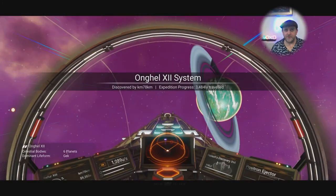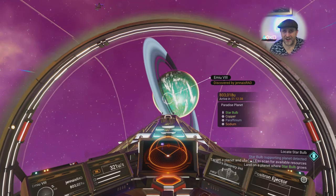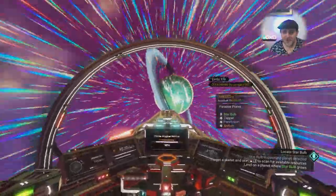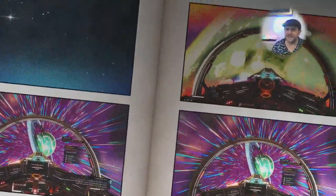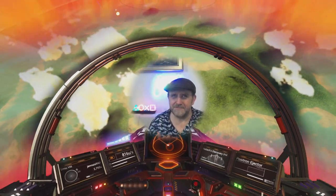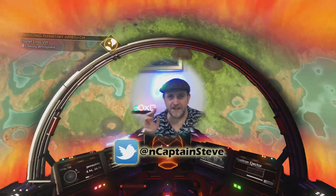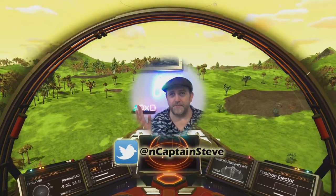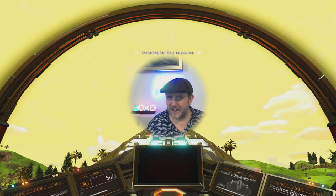Look at that - a beautiful lush planet! Blue oceans, green grass, and it's ringed as well. What a gem! The yellow sky could maybe have been pink for better contrast, but it's still nice. There's moments like this where No Man's Sky really comes into its own - you find a planet and you just can't wait to land on it. That air of discovery is still there even at 900 hours in.